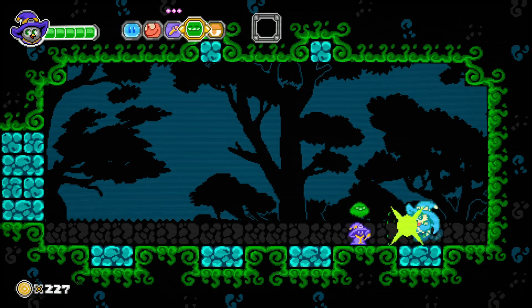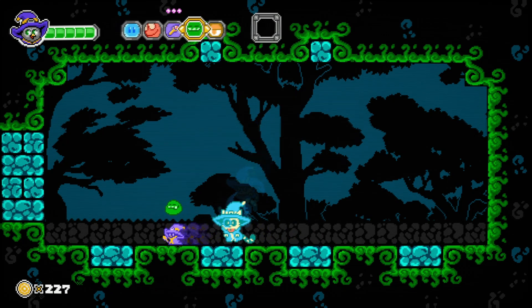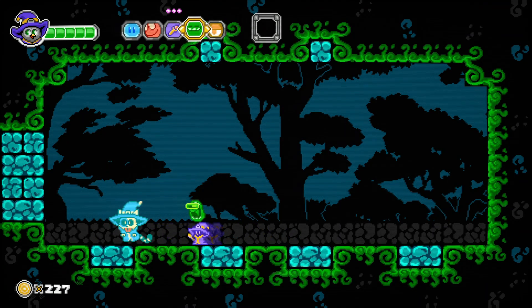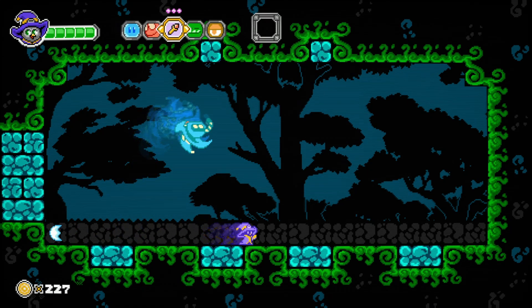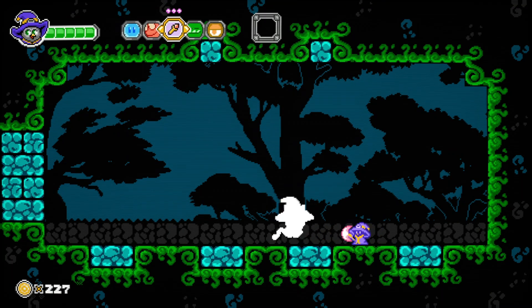It helps you use all the different items and helps you find hidden things. There are really cool boss fights — not super difficult but they are fun. Certain things work better on different ones. Right here I am using the wand, and the wand can get upgrades that you can find in levels that make it stronger and faster.